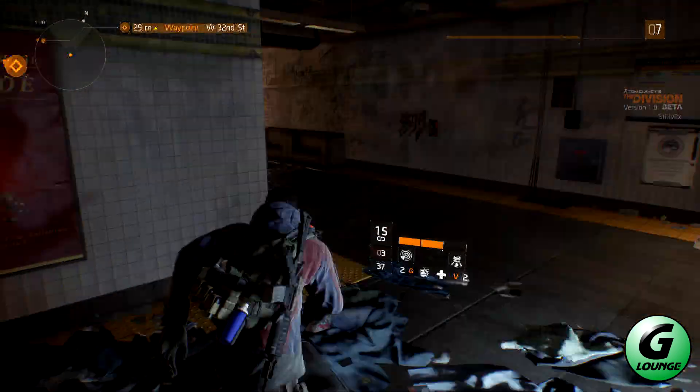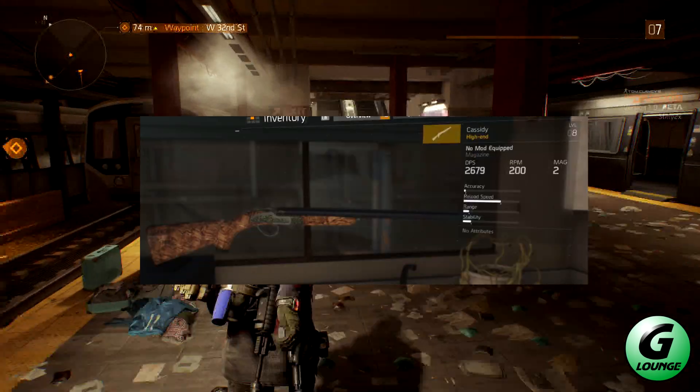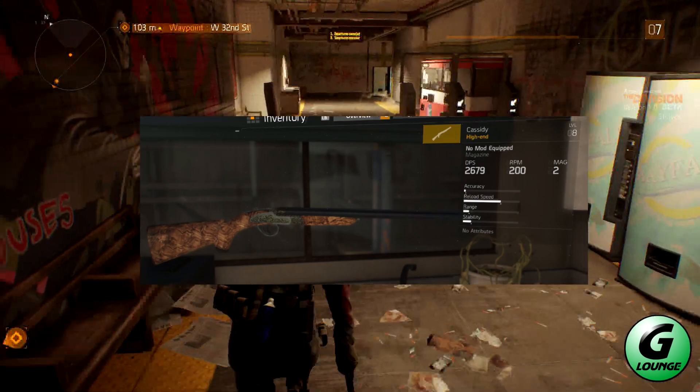And finally, the Cassidy. This is for when you need to get up close and personal. So bring out your inner Elmer Fudd and get those pesky rogue agents. It's a shotgun, lads — what do you expect? Massive punch, crappy reload.